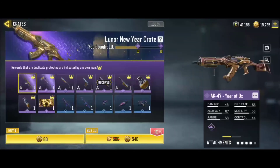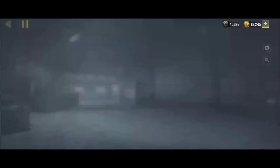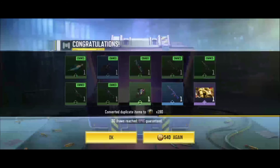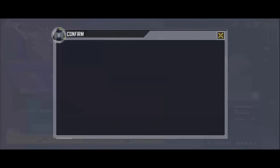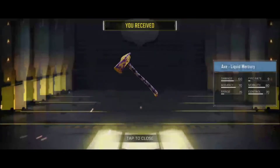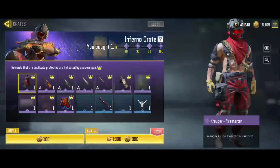Alright, so what I said I was gonna do — I was gonna buy these things, let's see what we get. If we get lucky... we don't. Horrible. Let's see what we get in the last crate. Horrible again. All I really want is the PDW — that's all. Let's see another one. I'm not gonna buy any more of that. I'm buying one of these to see how lucky I am.